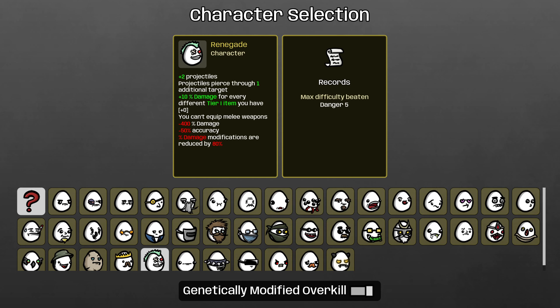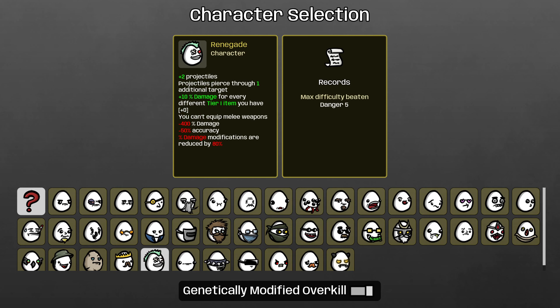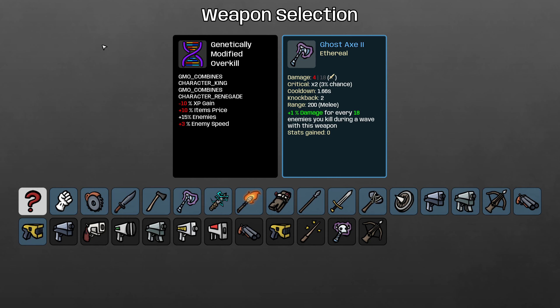If we buy none, we won't be able to kill anything, which obviously is bad. But if we buy too many, we'll be at 1 HP and still have pretty low damage, because both of these characters take a while to come online — since you need to find a bunch of level 1 items for the Renegade, and high level items for the King. To balance that out, we do have the Renegade's very powerful bonus projectiles and the King's powerful bonus starting luck.